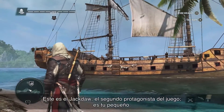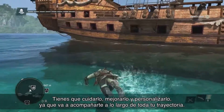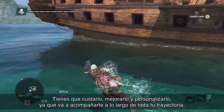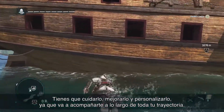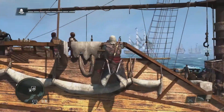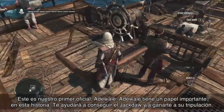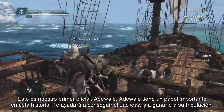This is the Jackdaw — this is the second main character of the game. This is your baby. You need to take care of it, upgrade and customize it, because it's going to be with you for the long haul. Here's our first mate, Adewale. Adewale is very important in the story — he helps you gain the Jackdaw and gain its crew.